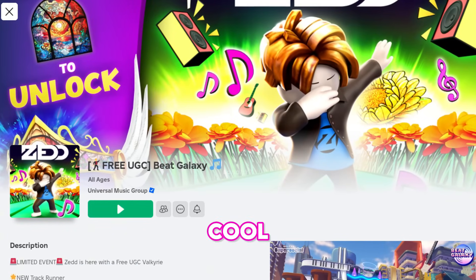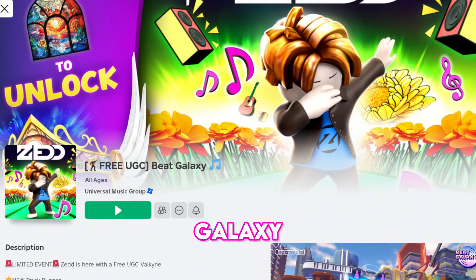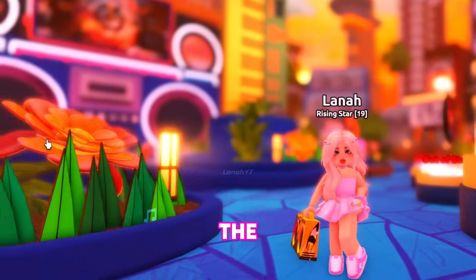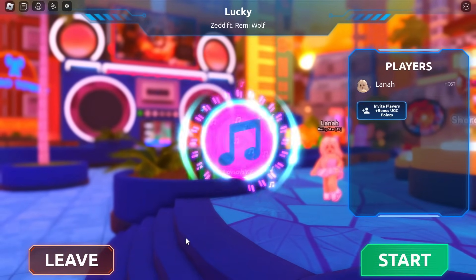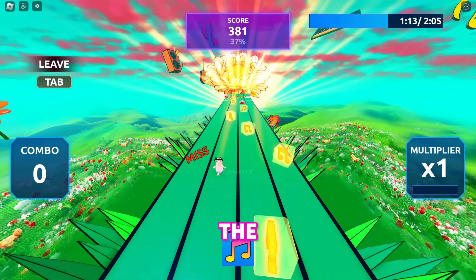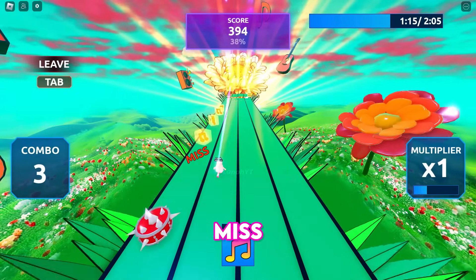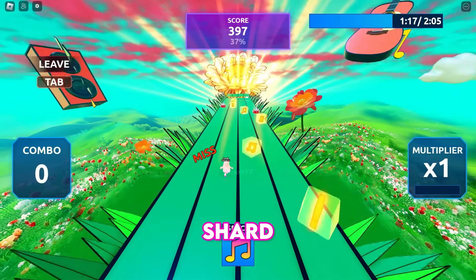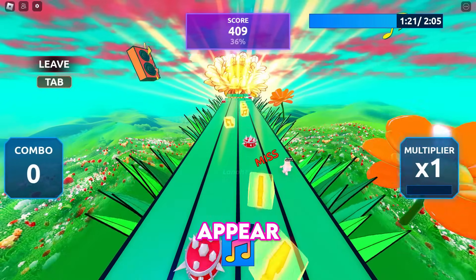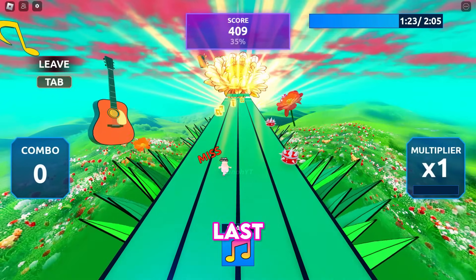The next item is a very cool Valkyrie Helm from Beat Galaxy. To obtain the Valkyrie, collect 10 shards from the event song Lucky. You don't have to collect the notes; we're only here to keep an eye on the shard when it appears. Each round, one shard will appear at random and the round lasts 2 minutes.